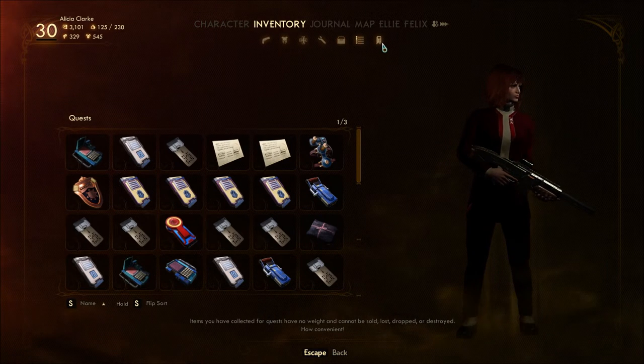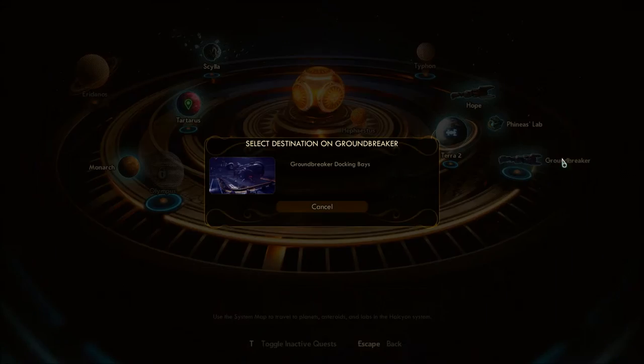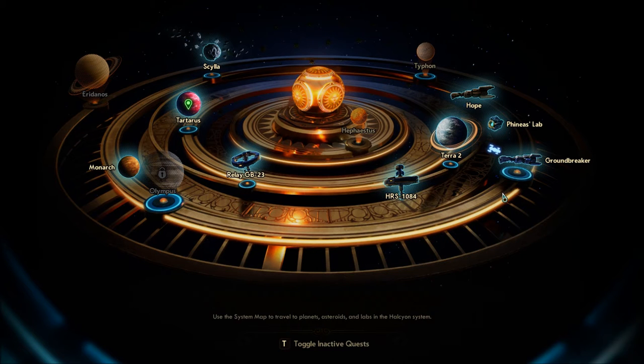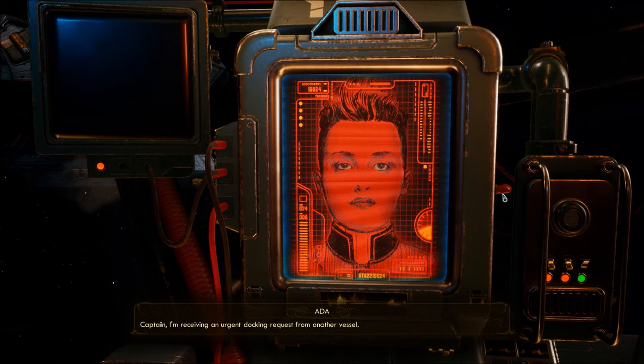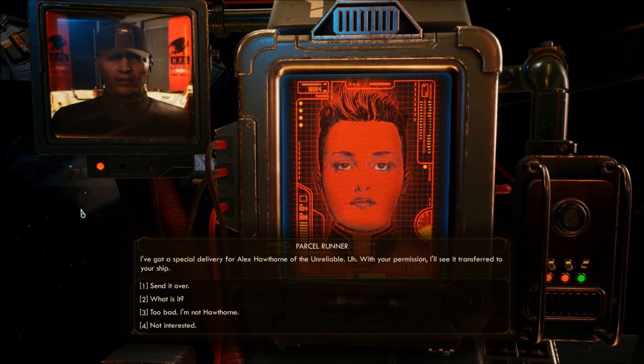Quests, quest items. Alright, we have to go anywhere. So let's go anywhere — Groundbreaker. Excited! The DLC triggers with a docking request from another vessel. We're heading to this place called Gorgon, which is a planet I think, or maybe an asteroid — I'm not sure. And peril goes on there.